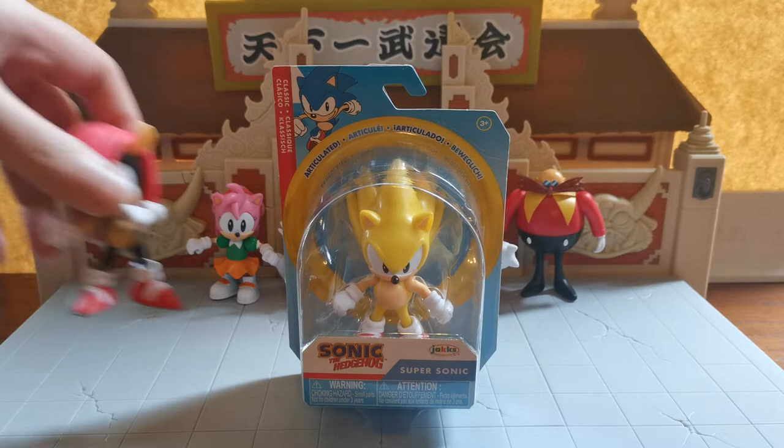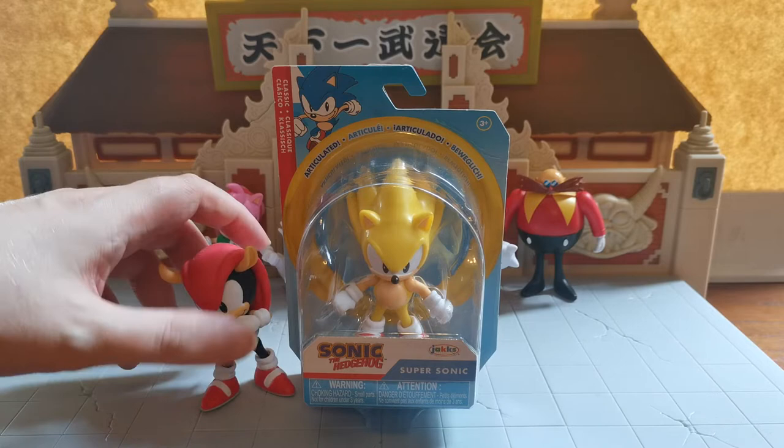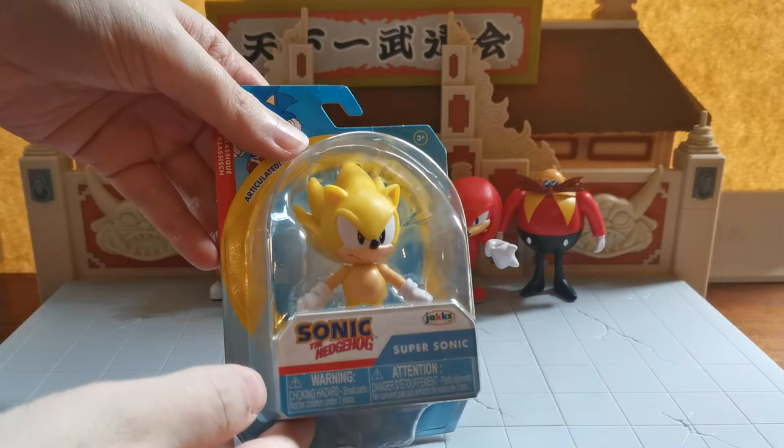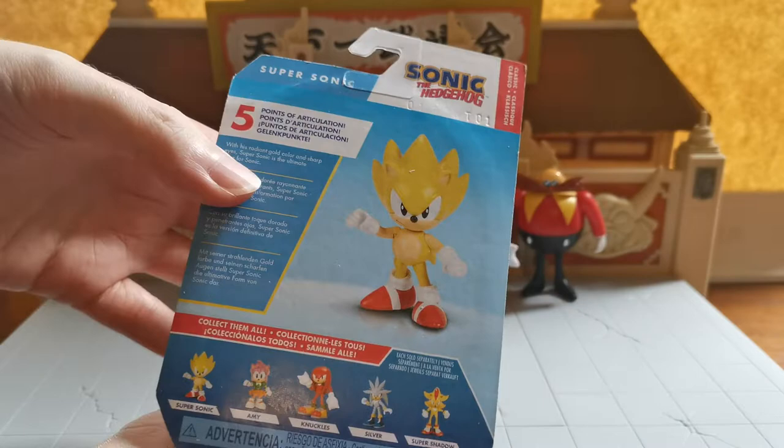Jazwares also gave us a very cool exclusive Mighty the Armadillo figure as part of the classic series — we had never actually seen a Mighty the Armadillo figure before. It's only just now that we're going to start getting Espio the Chameleon, and I suspect the wave after that will probably give us Vector the Crocodile as well. That hasn't been confirmed yet, but I think it's almost confirmed.